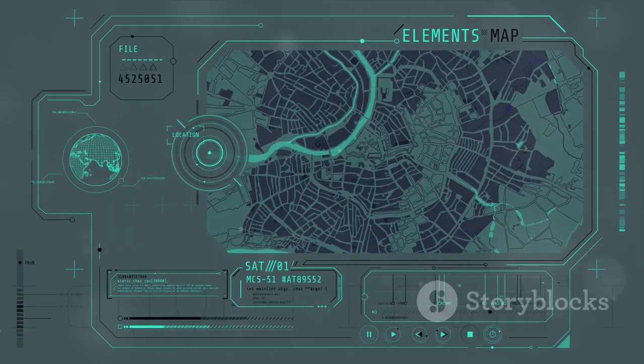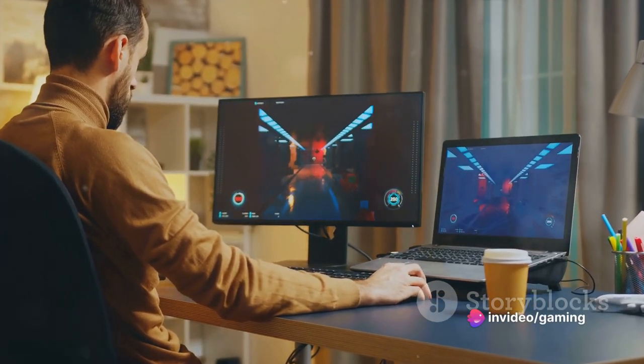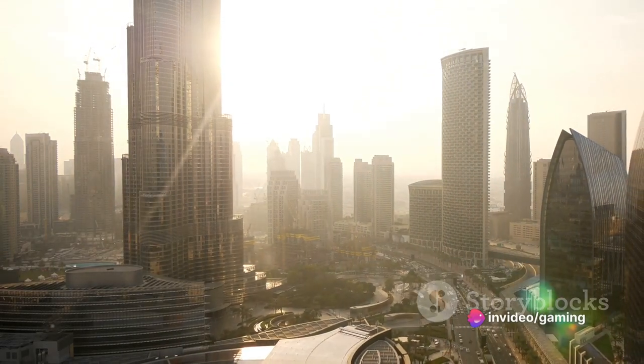Your heads-up display, or HUD, shows your health, ammo, and map. Other important elements include your money and wanted level. Remember, a high wanted level means more heat from the law. With these controls, you're ready to take on Los Santos.